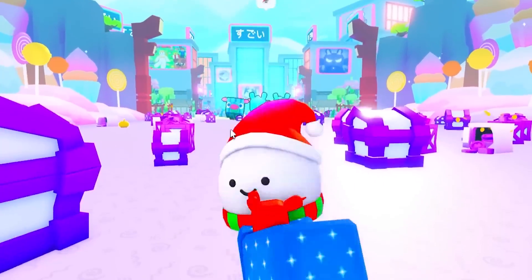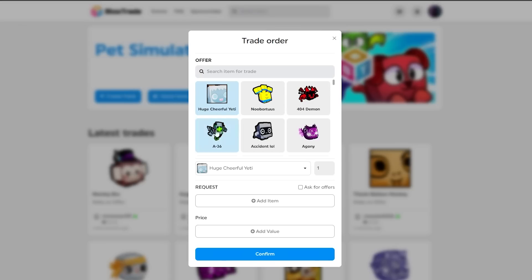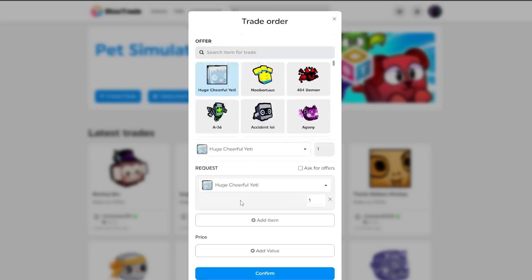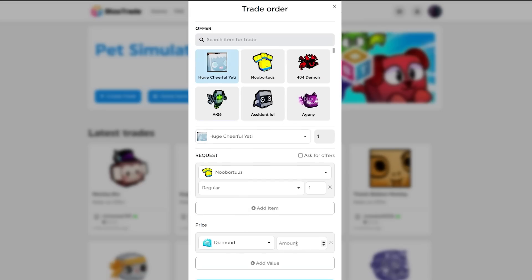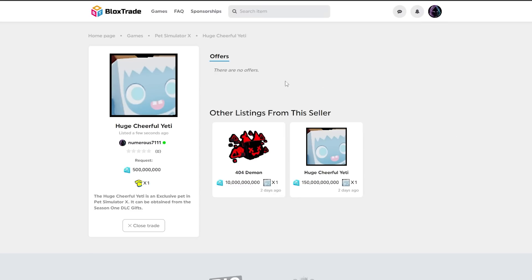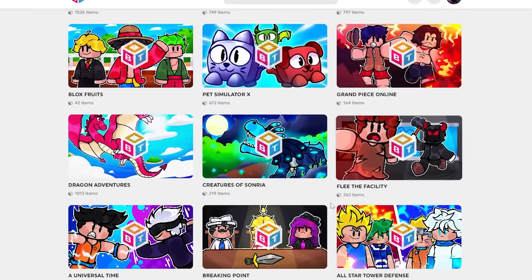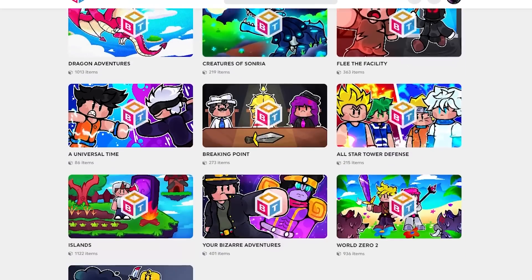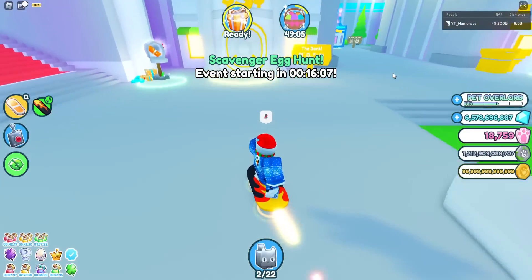To do most of my trading I use a website called blocks.trade. It lets you put up pets you want to sell - for example, a huge cheerful yeti - and request offers like a new board. You can add the price in gems and sell pets on the site. Other people can also put up offers. They have this for a lot of other games, so check it out - link in the description.